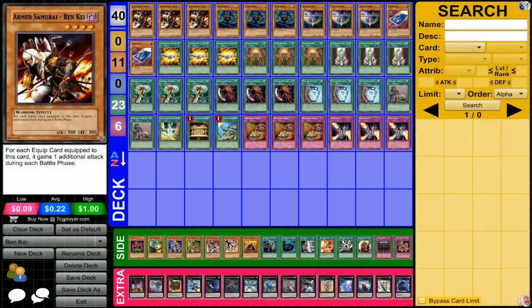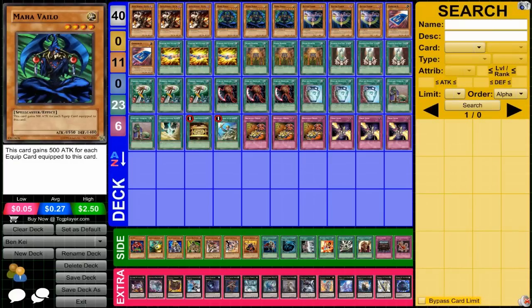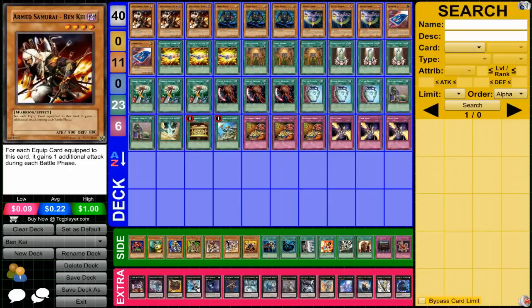Ben K is obviously the star of the deck. For every equip card he gets, he can attack again, so when you get more equip cards you can give him a ton of attacks on top of high attack, and you can destroy your opponent very quickly. We also have Mahavailo, which is kind of an alternative to Ben K — he just gains attack for equip cards, so he's a real powerhouse. Stronger than Ben K, but doesn't get those additional attacks, but still very useful.